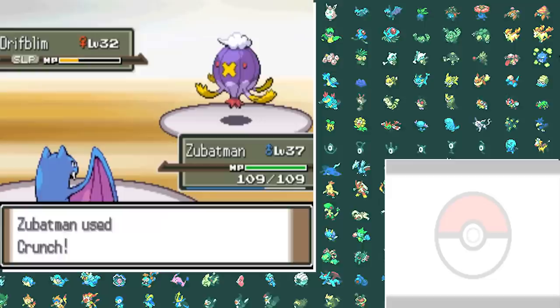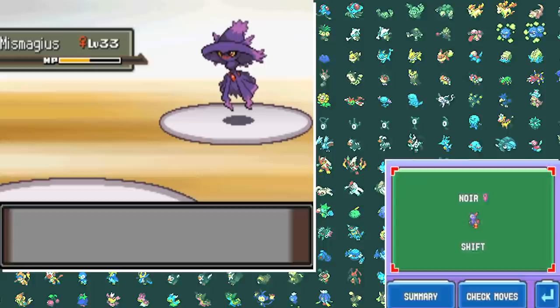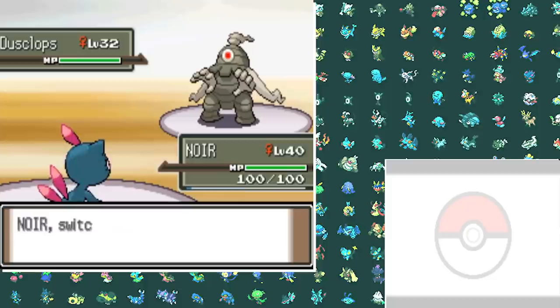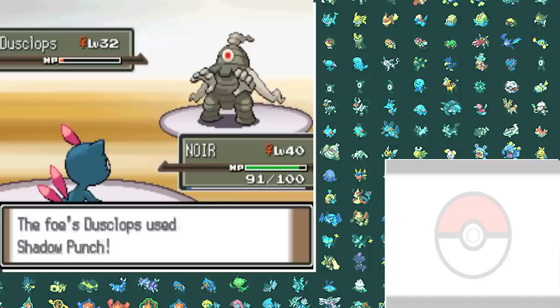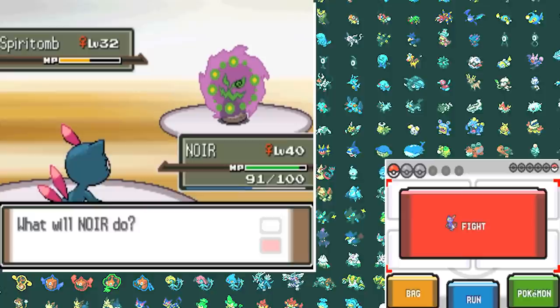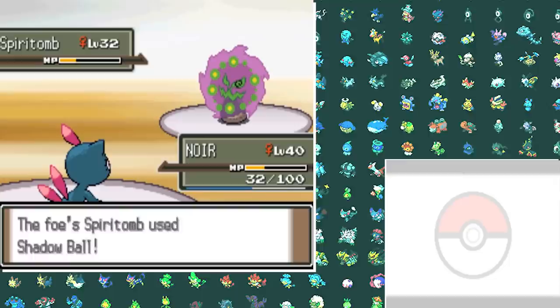Fantina was pretty easy. She starts with Drifblim — I put it to sleep and take it out with Crunches. Mismagius comes out and hits a Power Gem before I put it to sleep with Hypnosis, then two Crunches before it wakes up and I have to switch in Sneasel to finish it. Gengar is an easy one-shot with Crunch. Dusclops comes out so I switch in Gyarados for Intimidate but get critical hit by Shadow Punch — back to Sneasel, two Crunches, a Hyper Potion, and an Ice Shard later and it's time for Banette. Last is Spiritomb — my Crunch gets disabled, I go for Metal Claw but barely does damage, she heals up, and three Ice Shards win me my third Gym Badge.